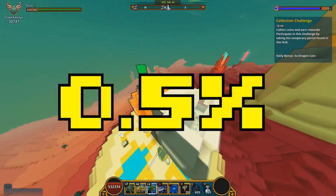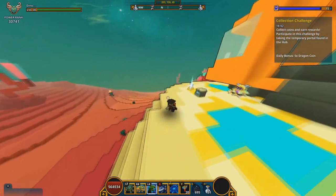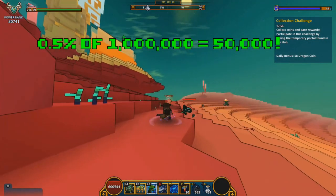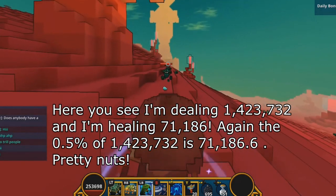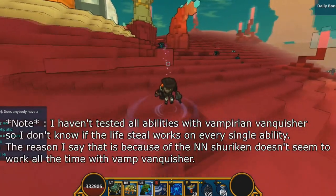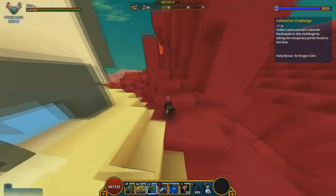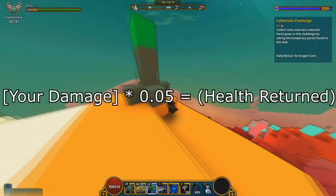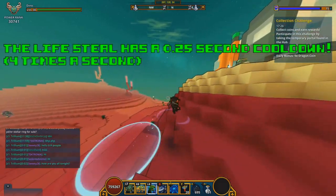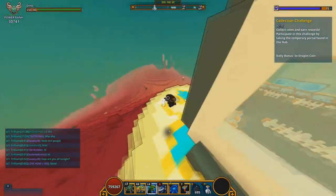Looking at that percentage again, yes it is a really low percentage, but in Trove you will easily hit millions of damage. A 0.5% of 1 million damage is 50,000 HP. If you do 10 million damage that's 500,000 HP returned. To calculate it, multiply your damage by 0.005 to find how much health you recover. Also, you can heal up to four times every single second, so if you attack more than four times a second — which is pretty easy in this game — you are going to be constantly healing.